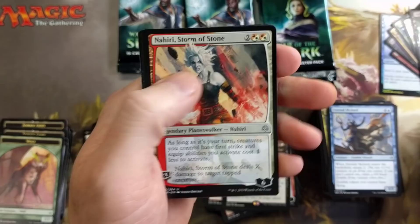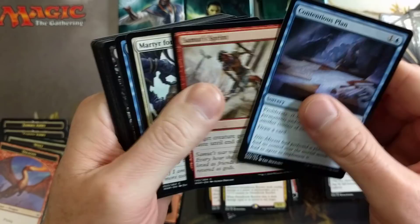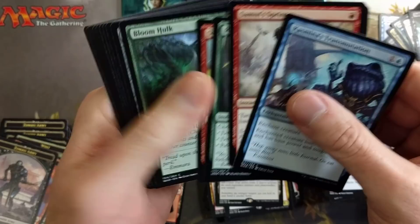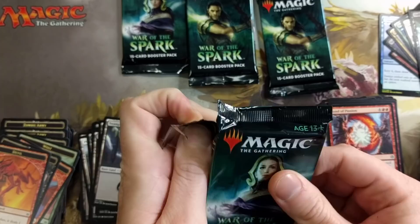Firemind Vessel, Neoform, Nahiri, Dreadhorde Butcher — now I'm expecting one planeswalker mythic. That's what I'm guessing — or a god. Eternal Sky Lord, Bond of Passion — they didn't play Bond of Passion. Mobilized District — one of the less sought-after rare lands in the set, for sure, though still seeing play. Awakening of Vitu-Ghazi again — second rare of Vitu-Ghazi. That's not how things are supposed to go around here. Evolution Sage finally shows up — great uncommon, like $2 at least.